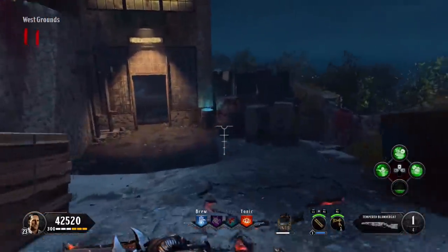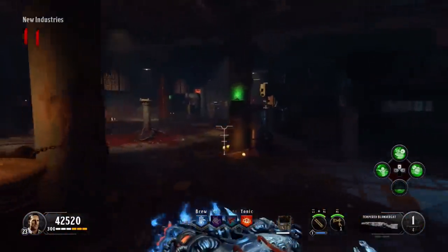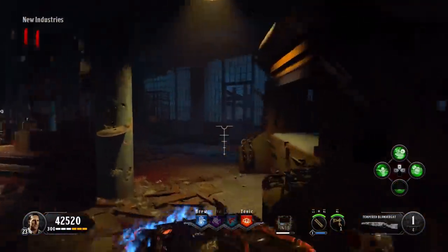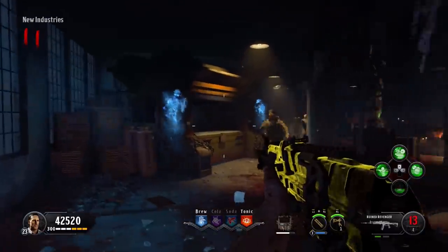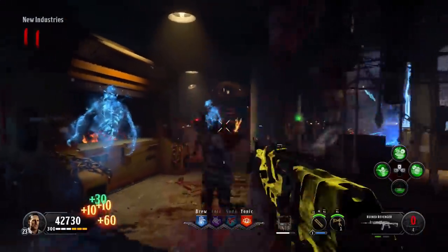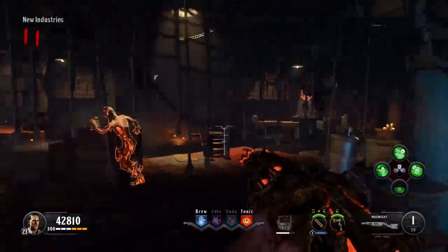You'll notice that we're back at the original first dog head that we filled up right at the beginning of this video. You're going to place your Tempered BlunderGat with its flames into this flattener and let these ghosts just do their thing. They're going to have their way with that BlunderGat real quick. Congratulations — you can now pick up your MagmaGat.